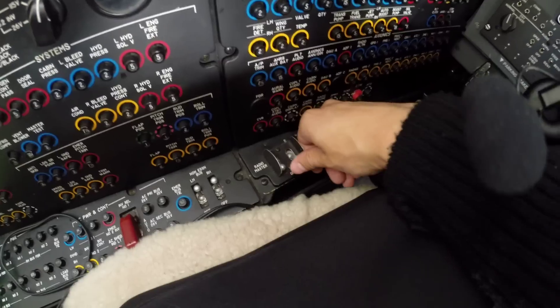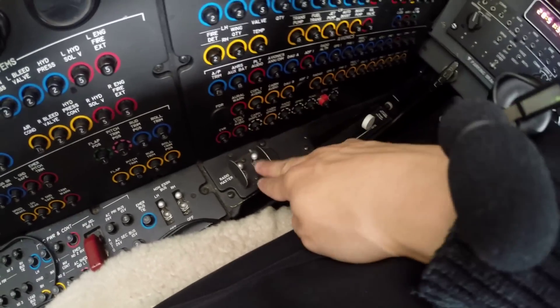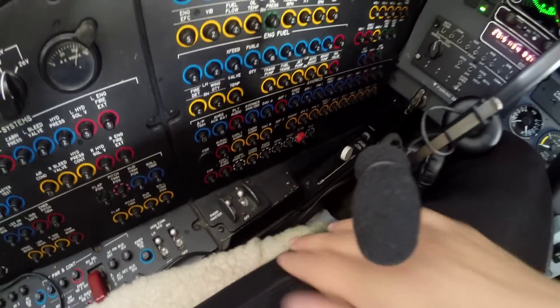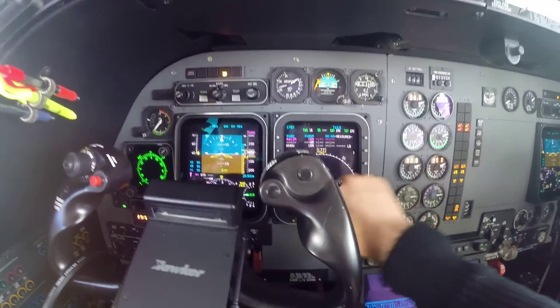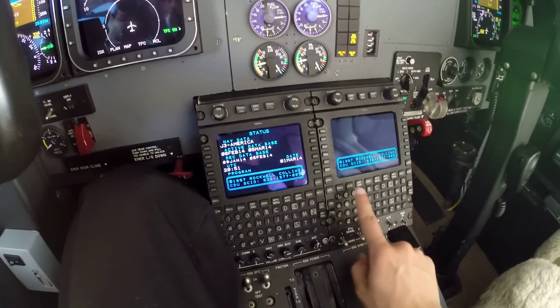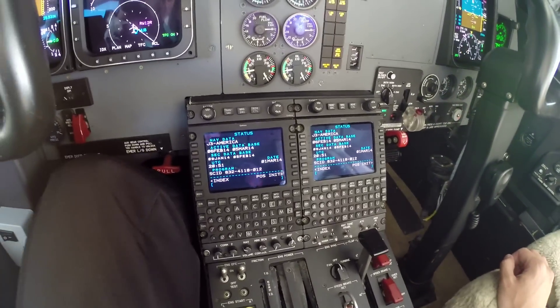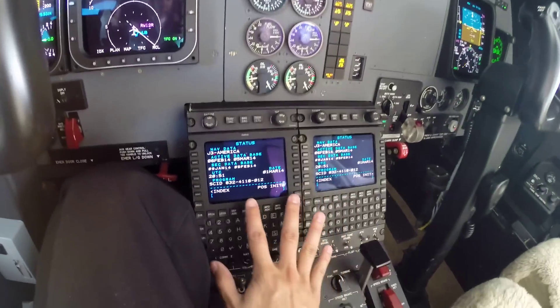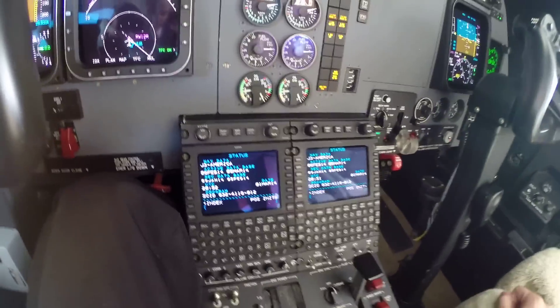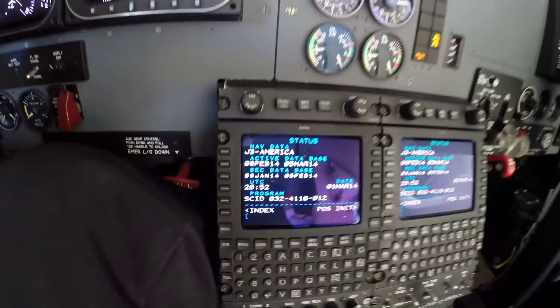With the battery on, I'm going to turn on the radio masters. Those switches are here on my side. That will turn everything on — as you can see, the screens are coming on, the FMS is starting up, and the first thing we're going to set up is the FMS position initial.